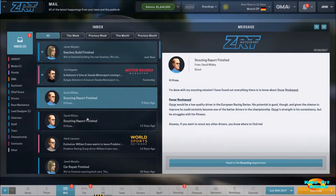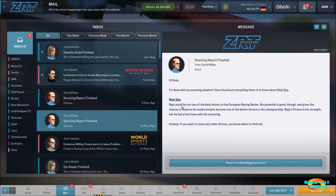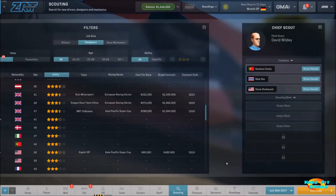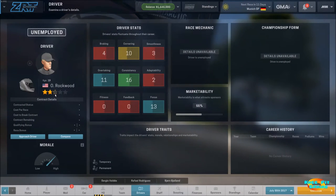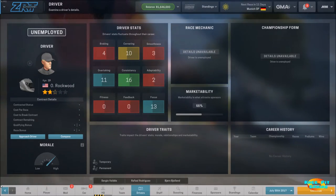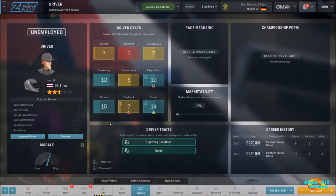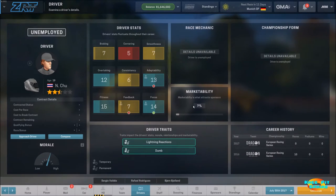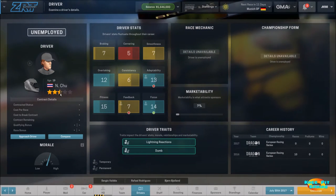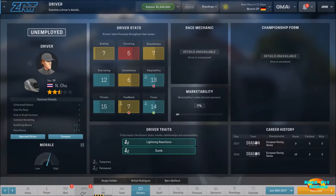Let's take a look at our scouting reports. We've got two: Oscar — a low-quality driver — and Nick, who also wouldn't be one of the better drivers. Nick shows basically two stars out of three and fairly low marketability. We don't need a driver right now; this is just in case we end up losing Sergio if he gets unhappy enough. Nick has 7% marketability — definitely not good — and almost three full stars for skill, but not what we're looking for.